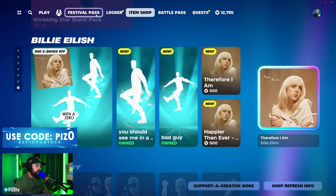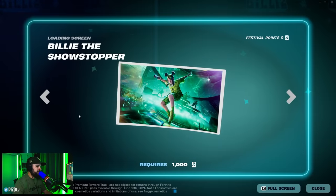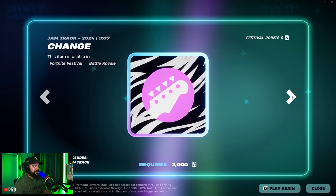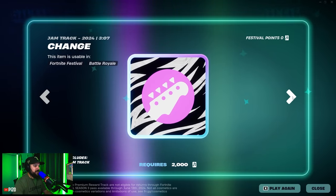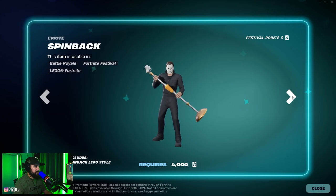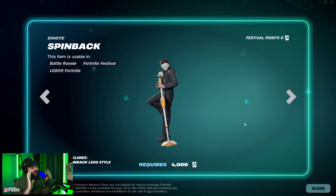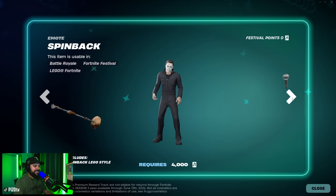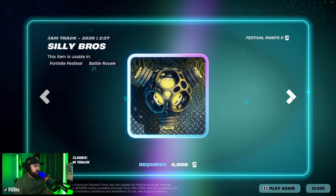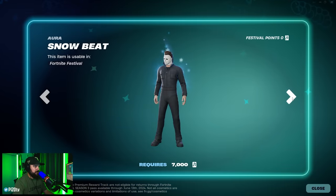Then we have the festival pass — she looks great in Fortnite. The first reward is a loading screen, really well done by a very talented artist. There's a jam track from Epic Games called 'Change Heart,' a groove aura, a spin back emote with a microphone stand, and Michael Myers giving us the sauce. Molten Mike emote — super boring. There's a silly bros track not sure I know.